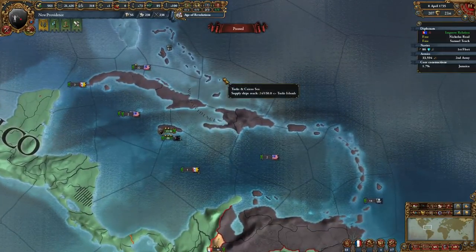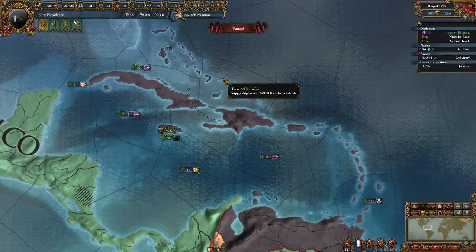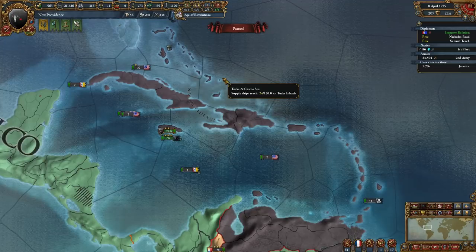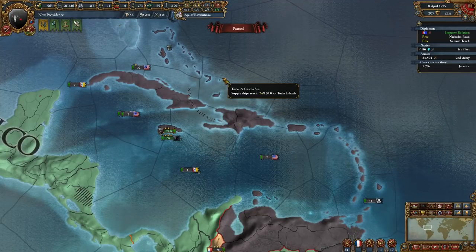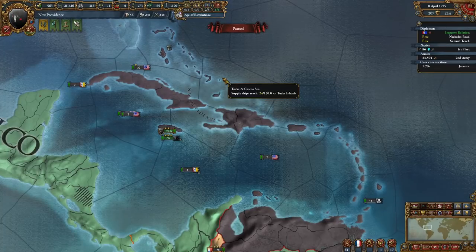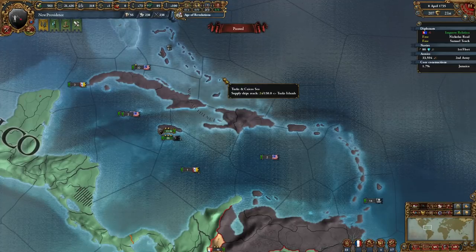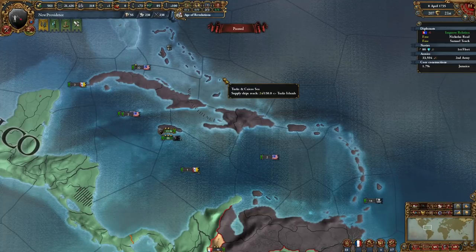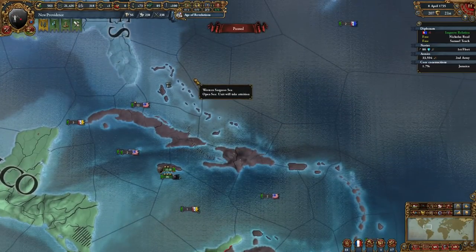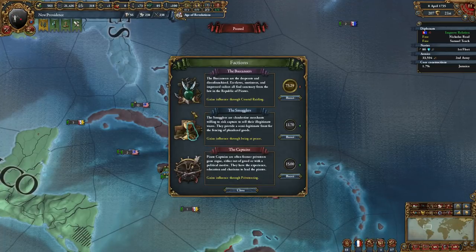This is one of the more fun achievements in Europa Universalis. Getting here takes time — you've got to colonize the Caribbean and get the event. Just make sure you get the Bahamas, then privateer your own trade node to get high enough, or just wait — eventually other nations will privateer. When you switch, conquer people using war against the world and you'll do really well.